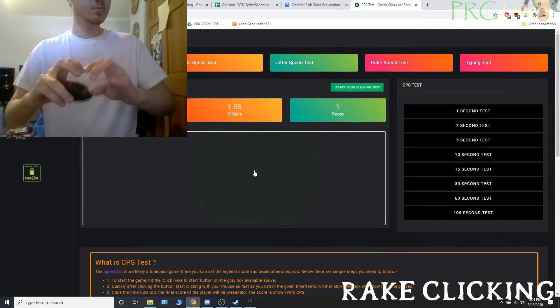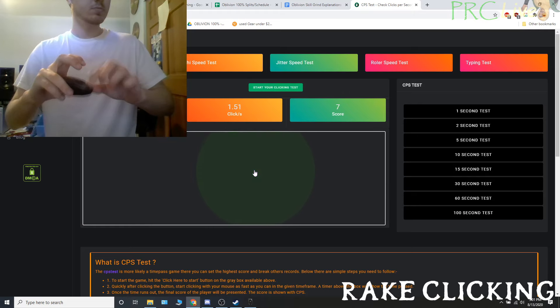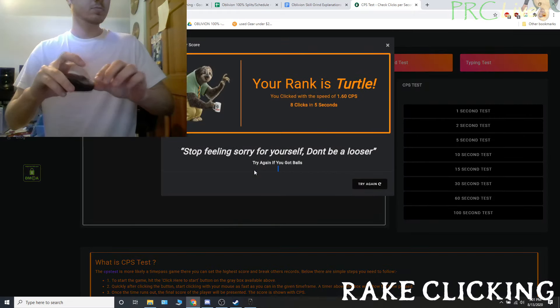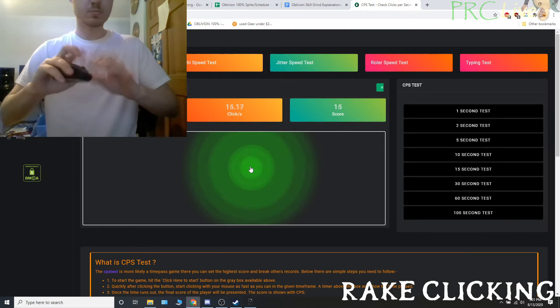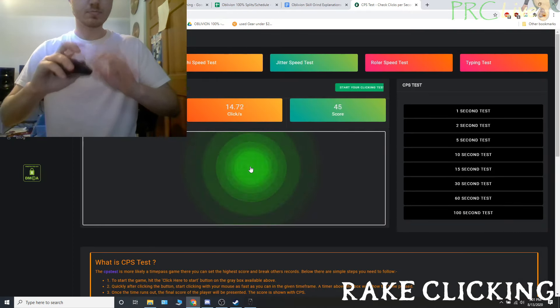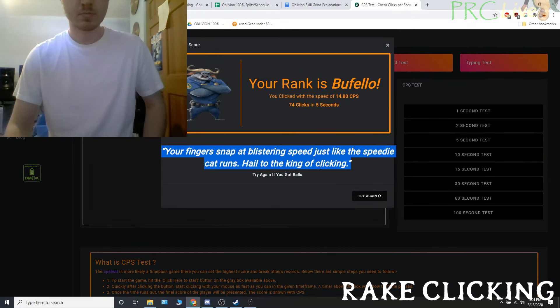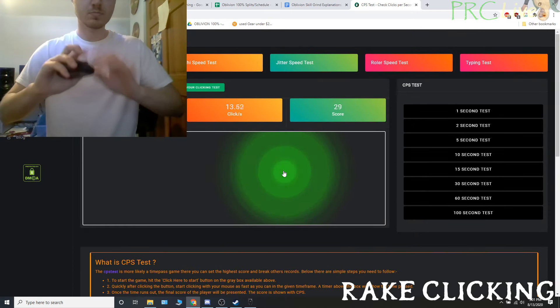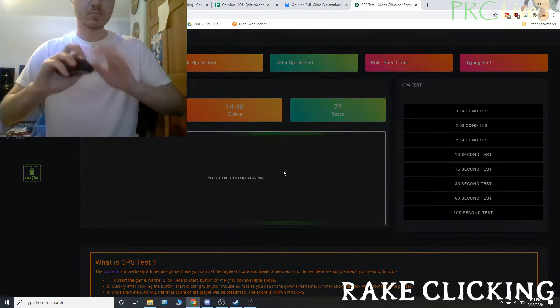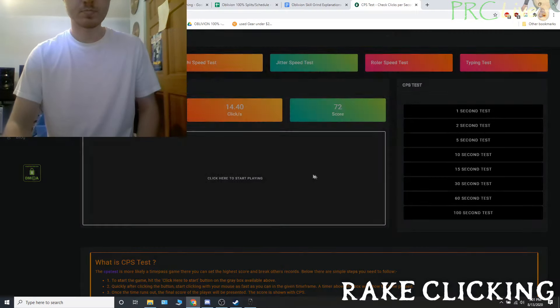The twitch method is fatiguing and I typically cap out around 12 clicks per second. To do the right-clicking method, hold your mouse in the air with one hand and click by swiping your ring, index, and pointer fingers of your other hand across the mouse button. Use your index finger of the hand holding the mouse to click once while you bring your other hand back to the original position. It is important to not be pressing the button down when transitioning between fingers. This technique is more difficult to learn but it is both faster and less fatiguing. I typically get around 14 clicks per second.